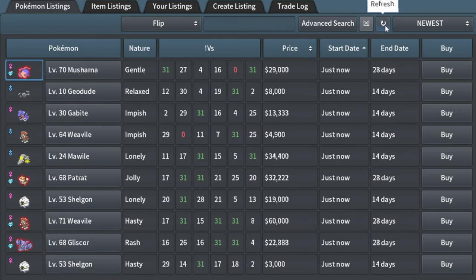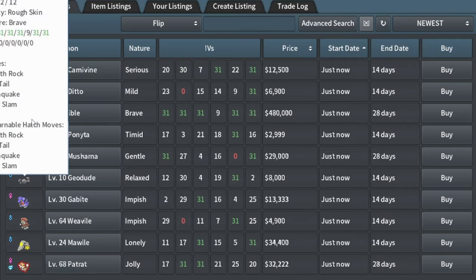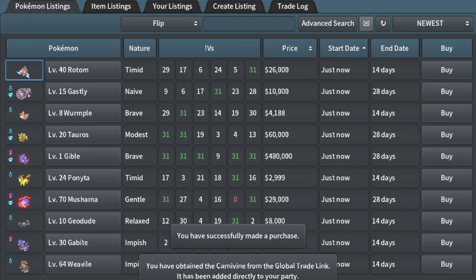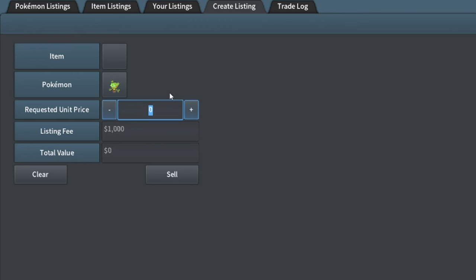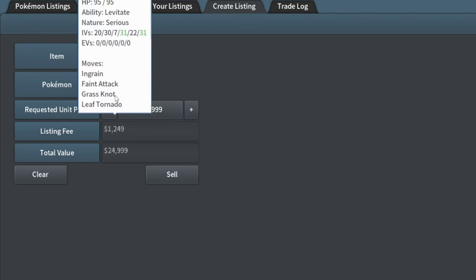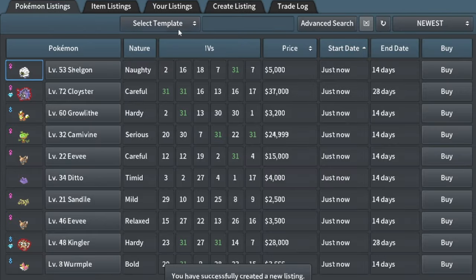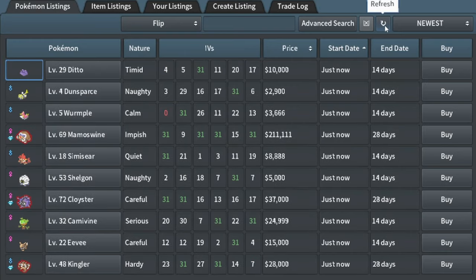Let's find something good. I got this Carnivine for only 12k — it's a female in the plant group. Probably goes for like 25k, no need to price check that one.